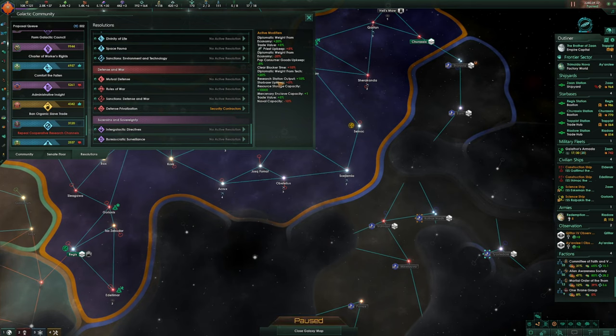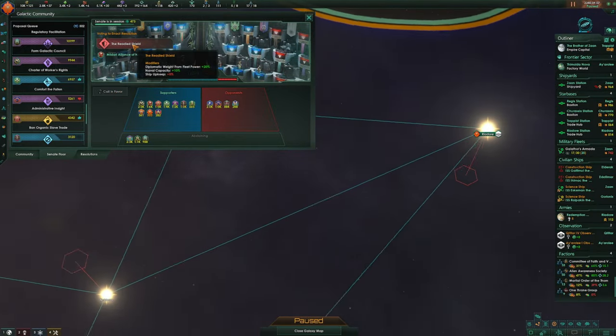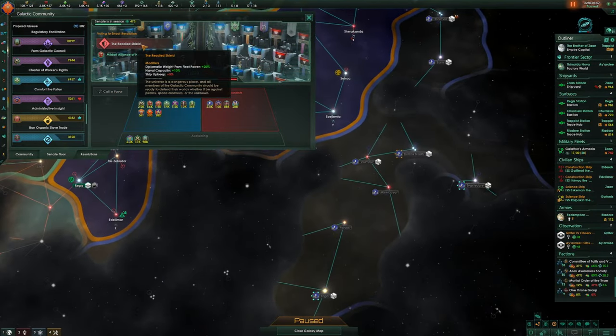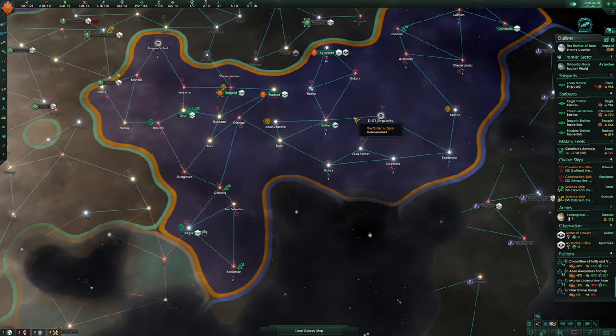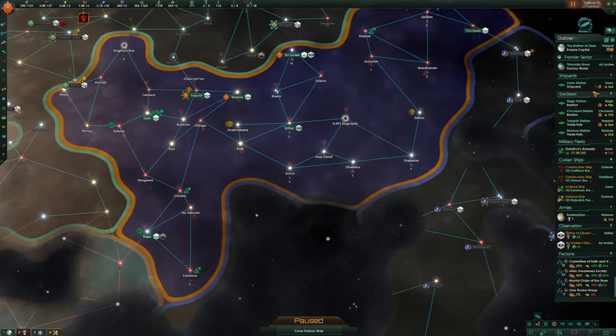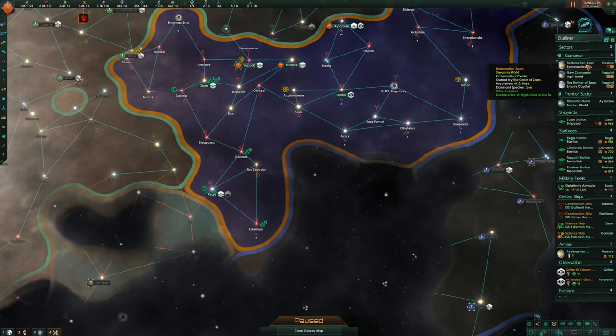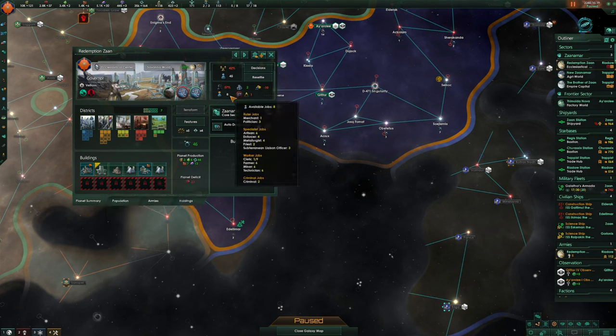What's being voted on now? We support this one — The Readied Shield: naval capacity plus 10%, so that'll help us. I'm glad everyone's supporting that. More low stability on New Zanamar — always low stability everywhere we go. Some more ruler unemployment here, but we've got loads of available jobs — nine clerk jobs.